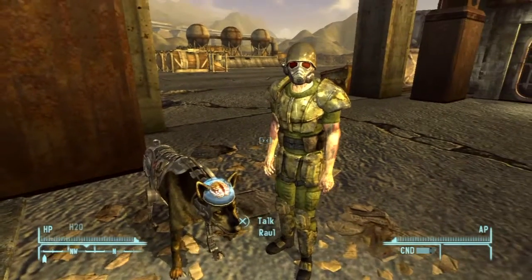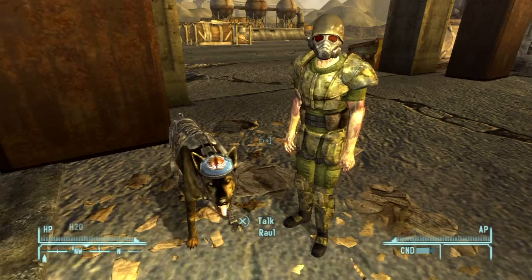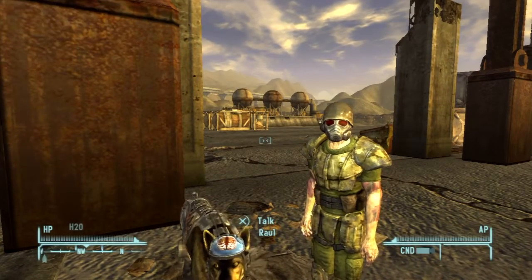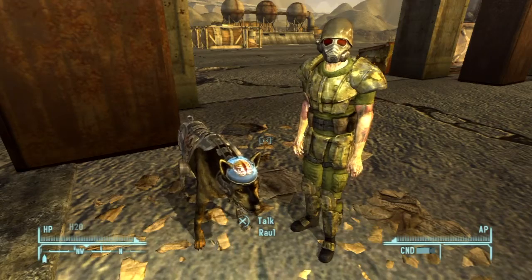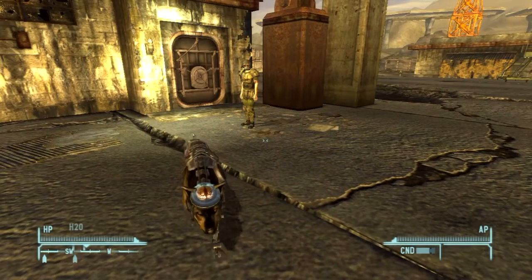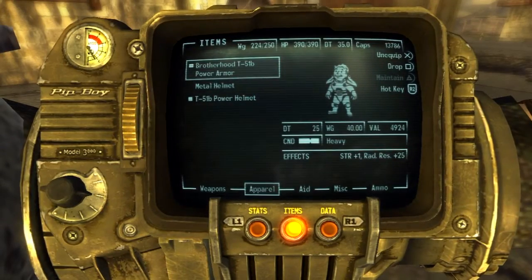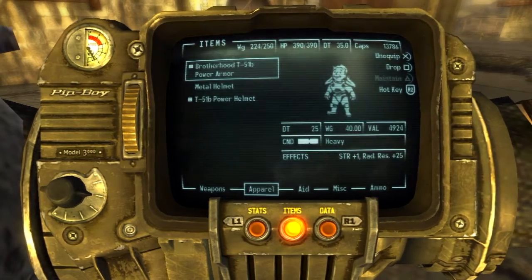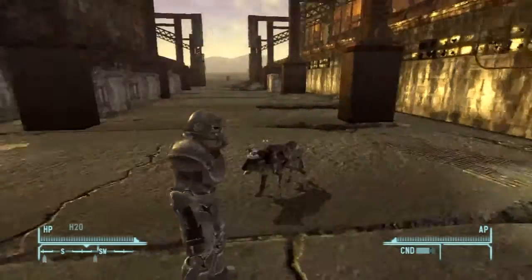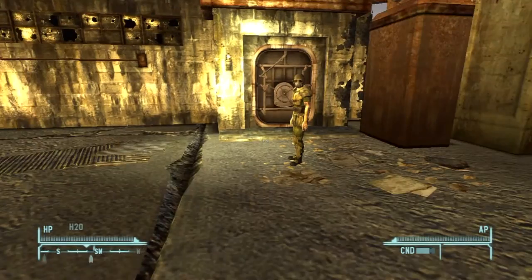I have Raul and Rex with me, and that's not because I depend on them as such — I just happened to come across them at the time. I've been doing the quests with the Kings so I got Rex naturally, and I got Raul naturally. I thought why not make things a little bit easier and speed up the levelling process just a touch. With Raul's perk, your weapons and armour degrade slowly so you don't have to repair them as often — that's one really good aspect of having Raul.